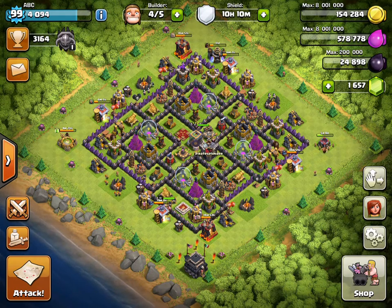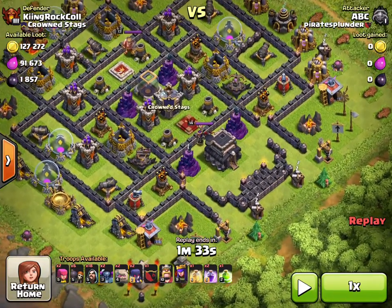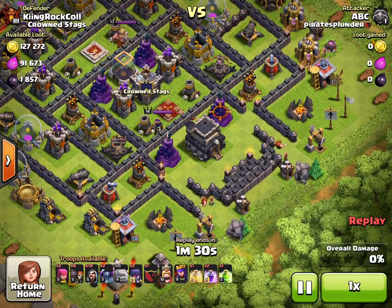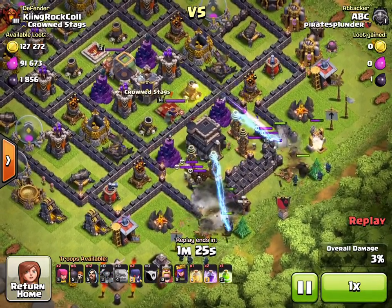I think that's it for now, so I'm going to show you the next attacks in my quest for Champion. This base is pretty strong — it might even be a maxed-out Town Hall 9. I'm going after a Champion 3 with a 44-trophy offering. I'm using my standard attack troops for this quest.